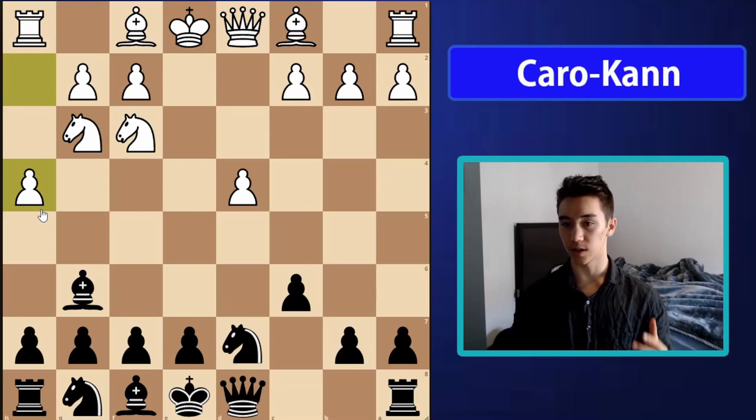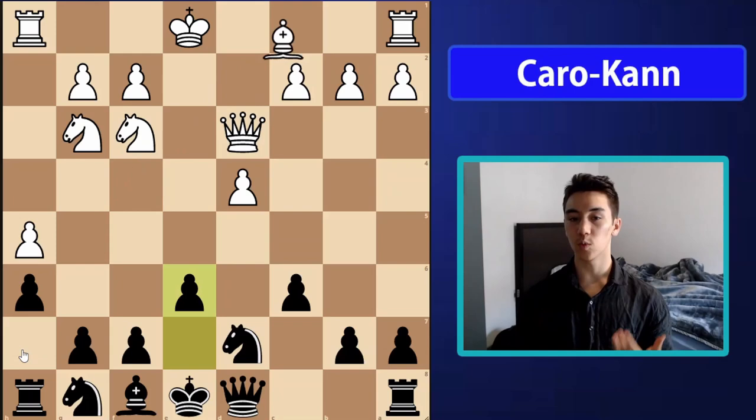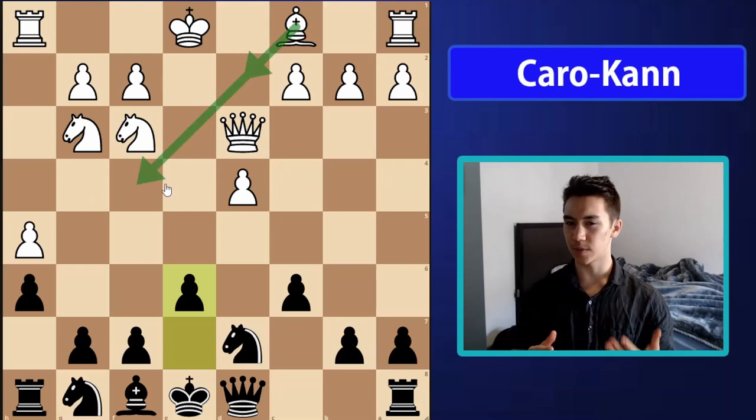What we have to do here is play h6 to make sure our bishop does not get trapped and create a hole on h7. After h5, white plays bishop d3 developing and forcing us to exchange our bishop. After e6, white has two small options: bishop d2 and bishop f4. Both have decent ideas, but we have similar plans in both variations.